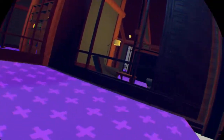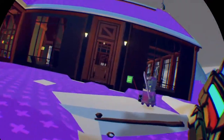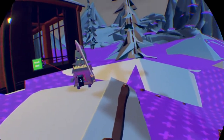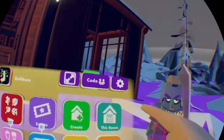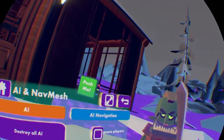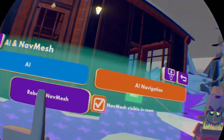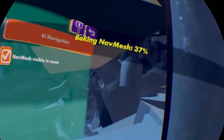It might not be moving for you, and there's a reason why. The reason why they're not moving for some people is because you haven't baked the navigation mesh yet. You can do the baking of the navigation mesh by going to this room on your watch, going into the settings icon, then AI, then AI Navigation. There's a button called Rebake Nav Mesh — hit that, it'll start rebaking, and once that's done AI will be able to move around. I forgot to tell you, but I already did that before.